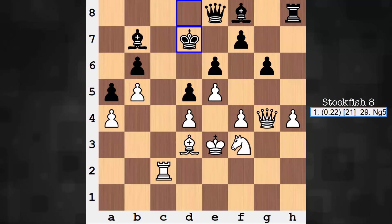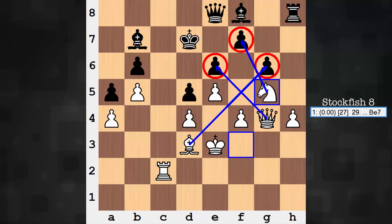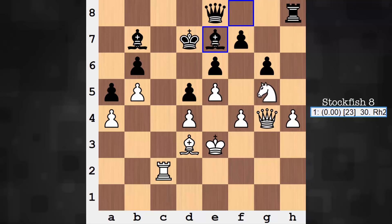Continuing: King to d7. It's tough to suggest something for black — white can continually make improvements while black has to take a sit-and-wait approach with no good moves. Knight g5 — he's finally taking another step, move 29. With this, things are heating up on the black structure, a lot of pressure on these squares. Bishop e7. Pop quiz: what move would you play here as white? Pause the video if you'd like. One of these pawns gets snipped.